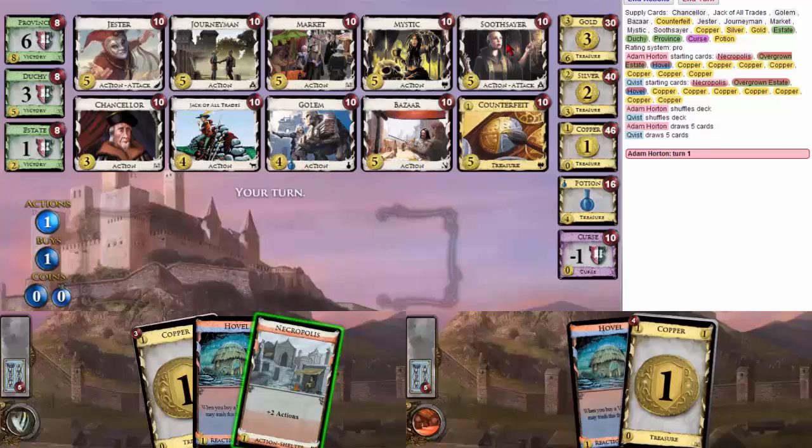Alright. Attacks: Jester, Soothsayer. Draw: Journeyman and Golem? Maybe Jack? Oh, Jack is on the board — I lose. Trashing: Jack and Counterfeit. Ooh, counterfeit is a big deal. If I go for Soothsayer, I can counterfeit all the golds that I get. One thing I can do is Jack big money, but I think the engine is just pretty strong. And you can't get rid of Curses, which is a big deal.